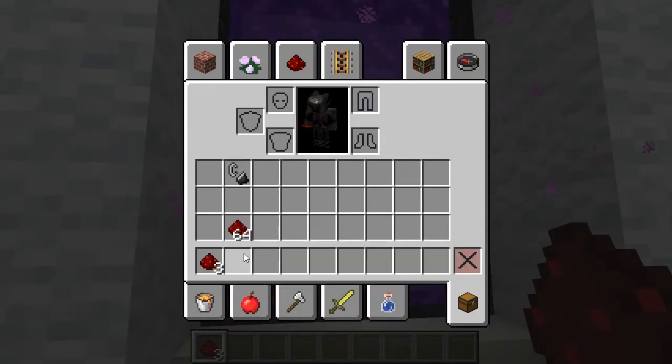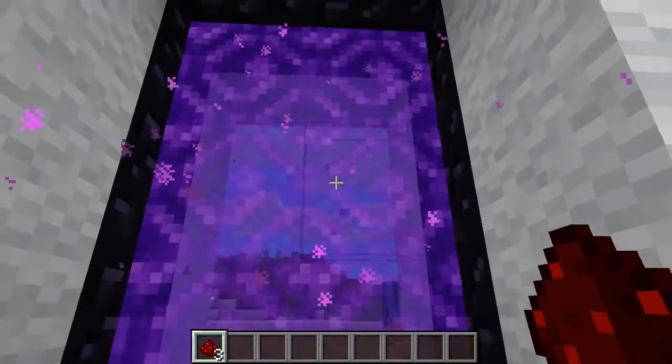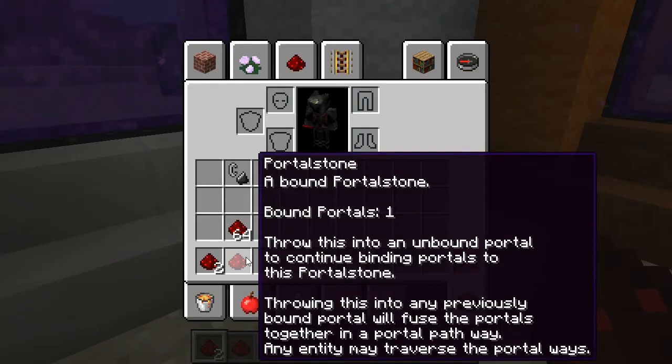Now that we have a Portal Stone, let's check it out. This is an unbound Portal Stone. Throw this into another portal to bind that portal to the Portal Stone. The Portal Stone can then be used to create portal pathways between the portals. Let's run up to one of these portals and press Q to throw it. It bounced back. Now it says a Bound Portal Stone. Throw this into an unbound portal to continue binding portals to this portal stone. Throwing this to any previously bound portal will fuse the portals together in a portal pathway. Any entity may traverse the portal pathway.